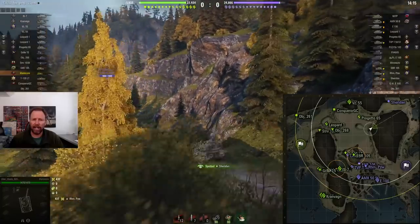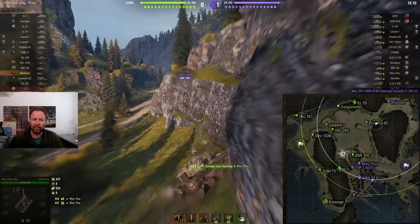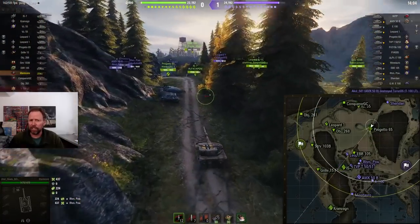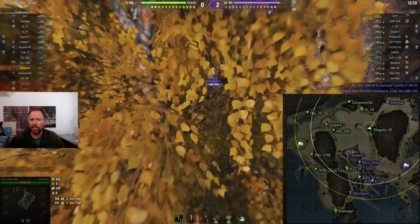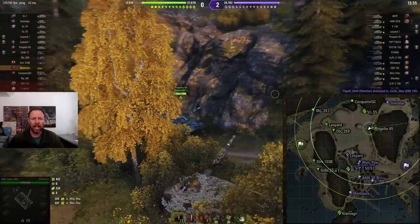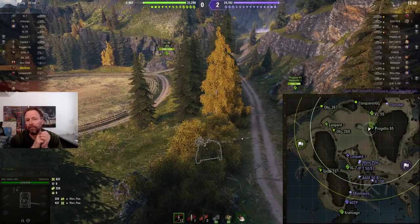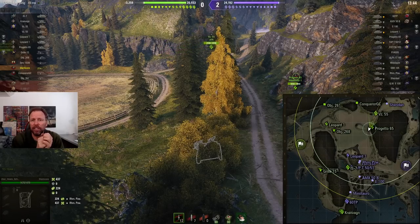He goes across — a very aggressive play — and spots a target. He actually goes for damage, spots one, but gets detected in return so he has to hide. There are people up there, he has to go stealth, he has to be very active. You've got to look at where the enemies are. The Sheridan's moved up and he's heading for a favorite bush. He gets in the bush and wants to spot those guys without getting detected.